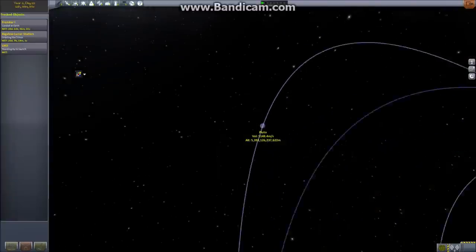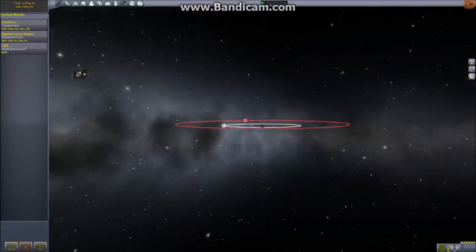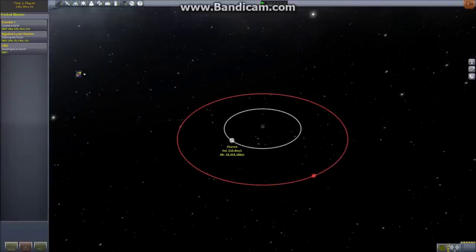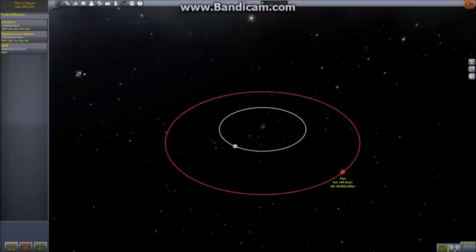Let's start with Pluto — that's the original reason I made the original mod. As you can see, we have two moons here. The actual Pluto has five: Nyx, Hydra, Kerberos, Styx, and Charon — Charon being the big one. I wanted to add Charon because it's an important one; it's huge, bigger than Ceres. And then I added Styx, which is the smallest one.